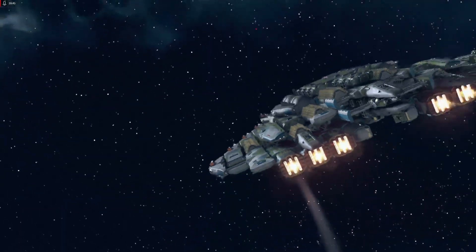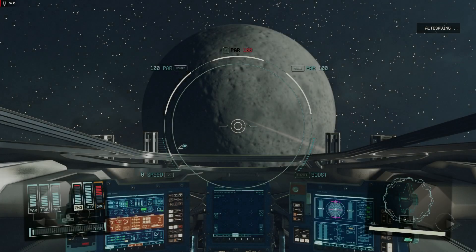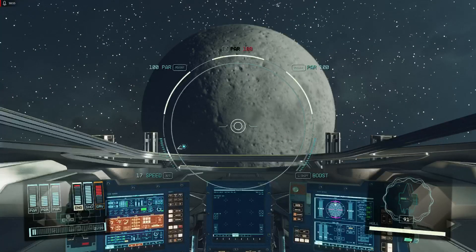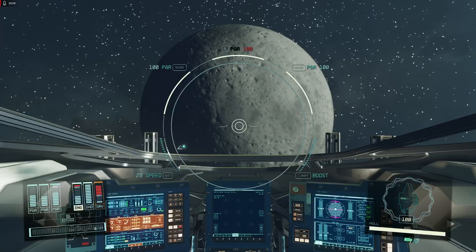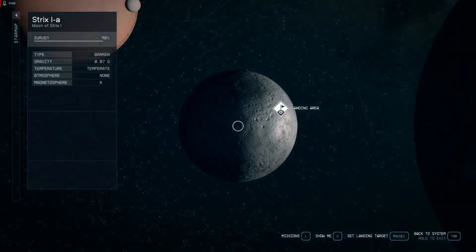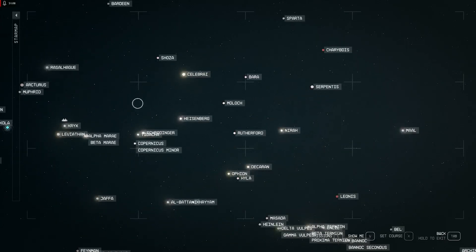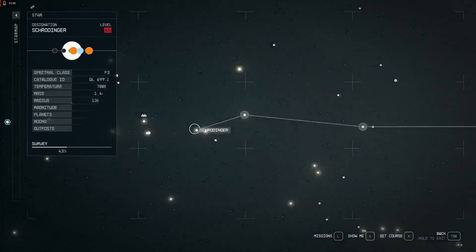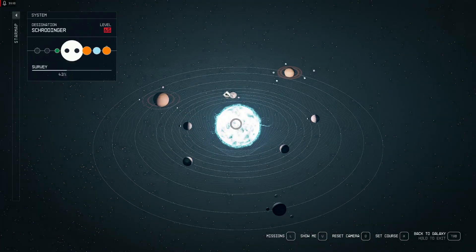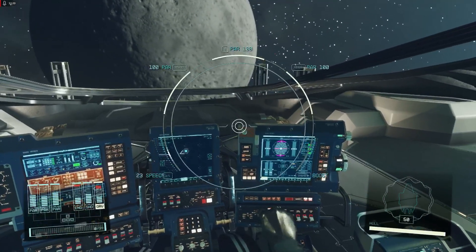This is a six-engine build, but first we're going to jump to Schrodinger to compare the size. I don't need so many shields — I need a jump driver. There is Schrodinger, the Colander. We have plenty of fuel for the fleet — we're going to jump.